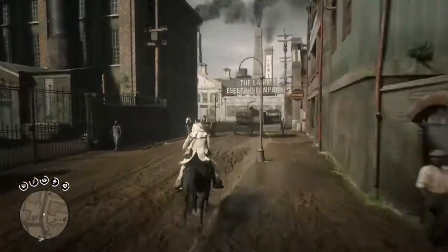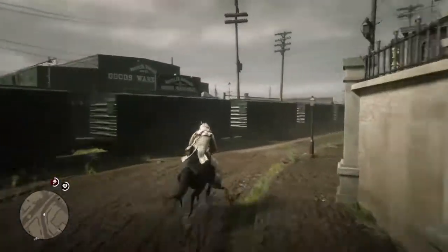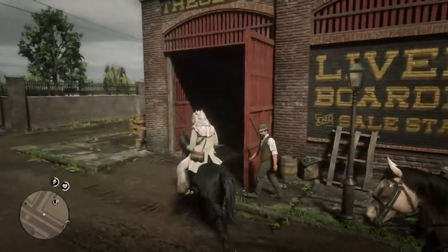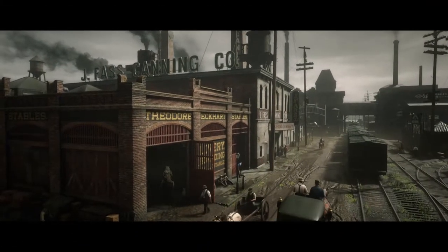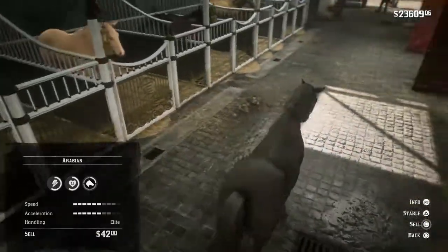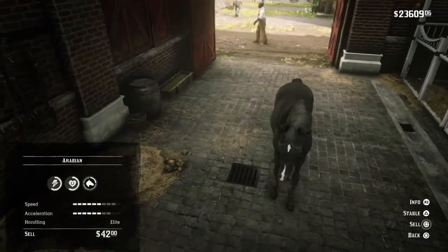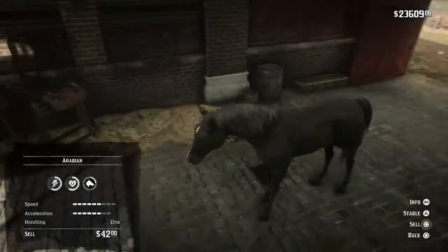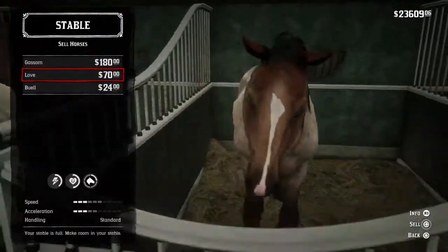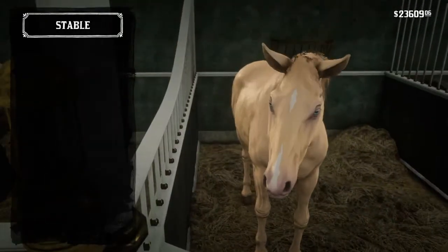It's a tamed horse so it's better — you can use this guy. I'm going to sell this because I don't want this horse. This is a light Arabian but the problem is you won't get the amount you bought it for because it's a stolen horse — you literally get only 42 dollars. But if you buy the horse and sell it you get like 50 percent of the price. My stable is already full.